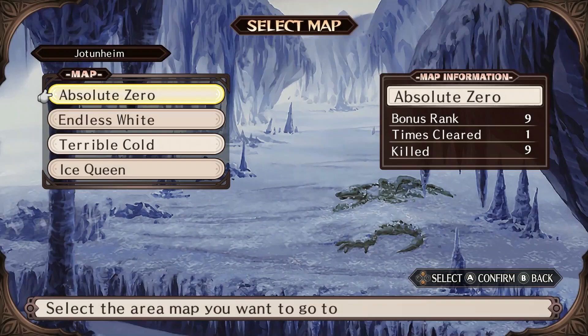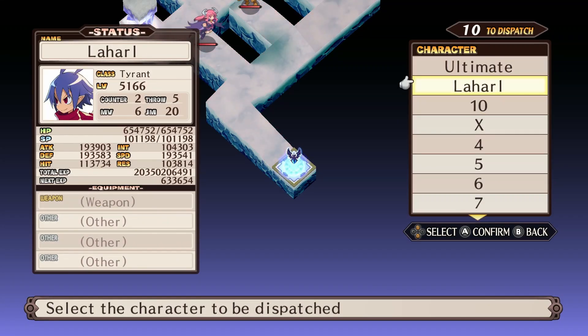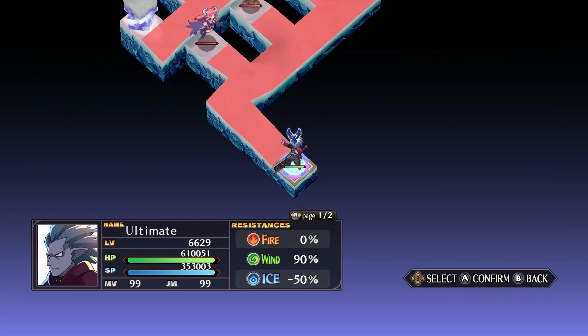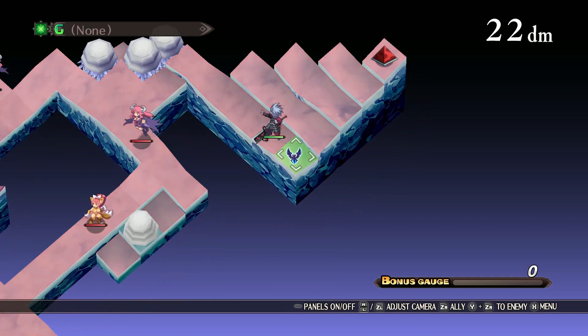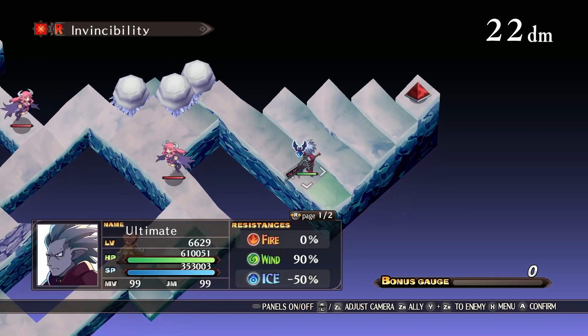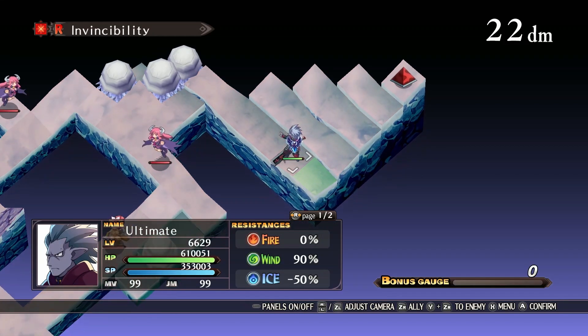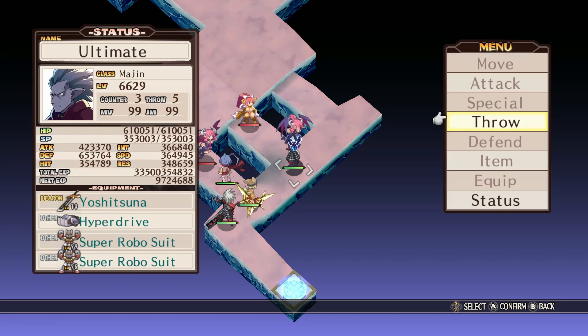So the first one is Jotunheim, Terrible Cold. This one's pretty simple — it's pre-campaign. Ideally you want four characters out to combine these enemies, because you can throw enemies into each other, and once you get them all combined into one enemy, you corral that enemy down here to the end and get them right on this panel. Everything around that panel is invincible, so it doesn't matter how strong they are. Even if they're level 600 and your character's level 20, they're not going to kill your character. You can just sit here and wear them down. Side note: when throwing enemies to combine them, it is always the receiving character that the combination becomes.